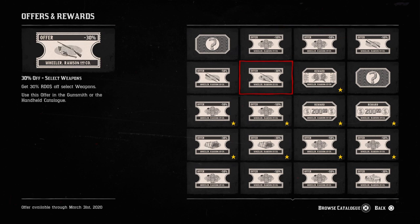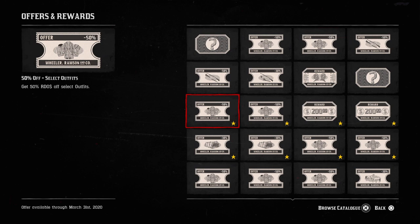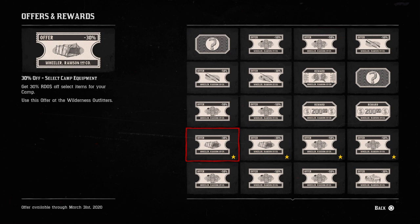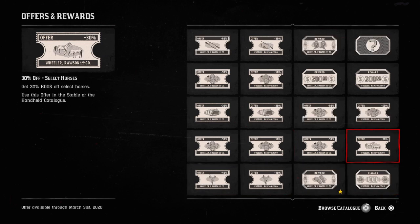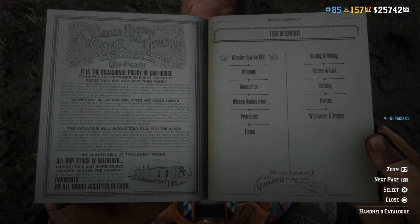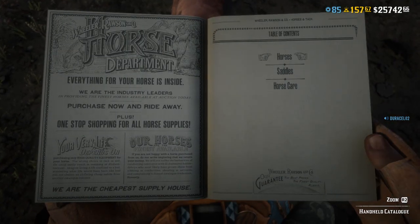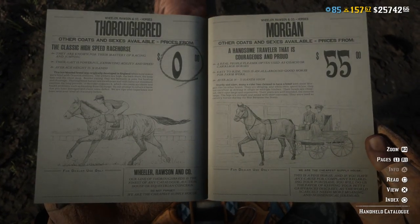It'll show you what horses are eligible. These offers are available through March 31st, 2020, so definitely come here and check out what you have. You get 30% off select weapons, a free change of appearance, and many of these vouchers by ranking up in the new club pass. You also get money as you progress, and percentage off camp equipment. On the bottom, hold X to bring up the catalog. In the catalog, go to horses to see American Standardbred, Nakoda, and all kinds of different breeds you can get.